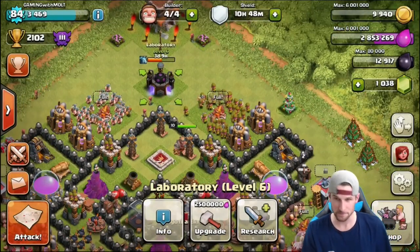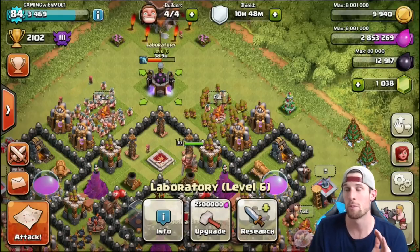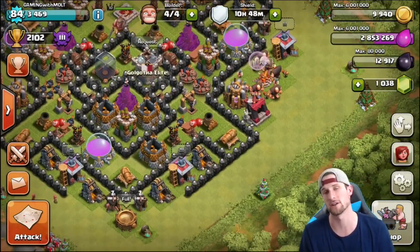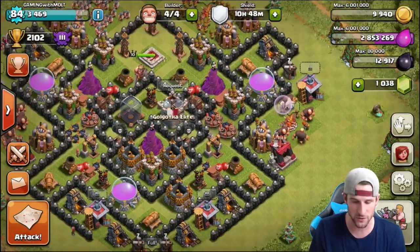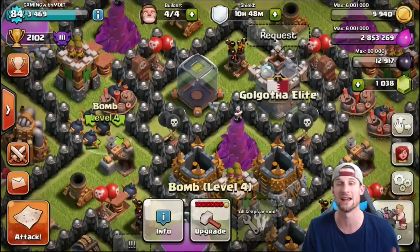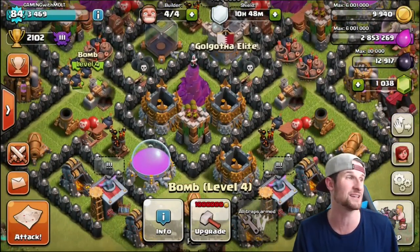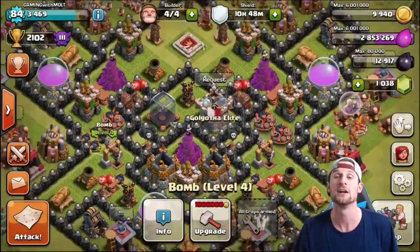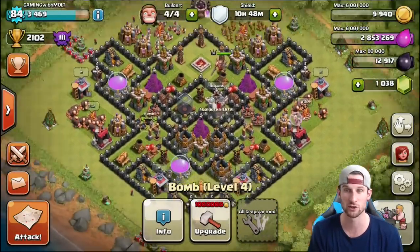We're gonna try our best. We might not upgrade the valkyries — it's up to you guys. We'll probably start upgrading our Town Hall once we get through the golems. Once we max everything out, our giant bombs and mini bombs can all go up a level. We need six million gold total, and then we're done with all gold upgrades — just six million gold away from a max gold Town Hall 8, with only troops left.